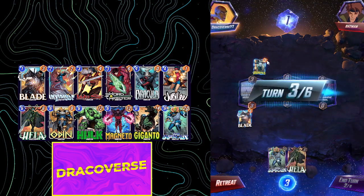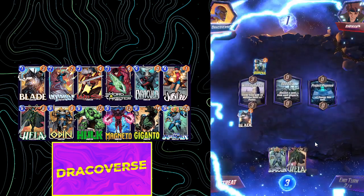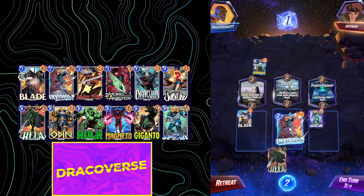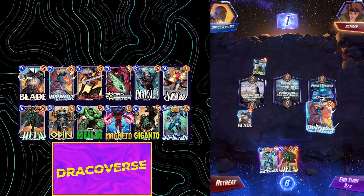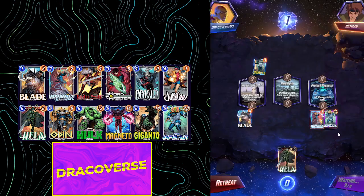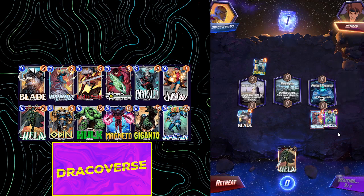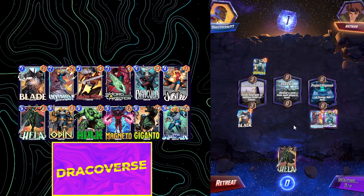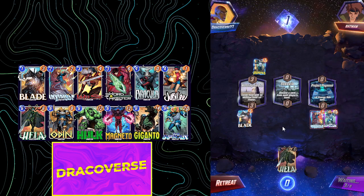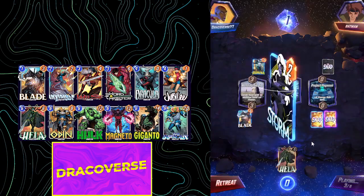That goes okay with Domino. That is so good — insanely good. I can do this and then this, so they would not be able to destroy my Infinaut with a Shang-Chi, which is actually really powerful. We've discarded Jubilee and Giganto — we already have quite a lot of power. We just need to make sure that Hela does not get discarded.